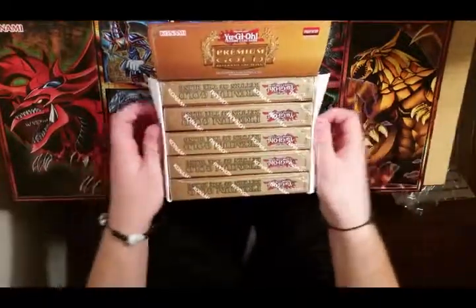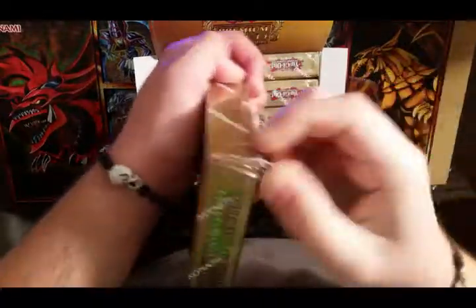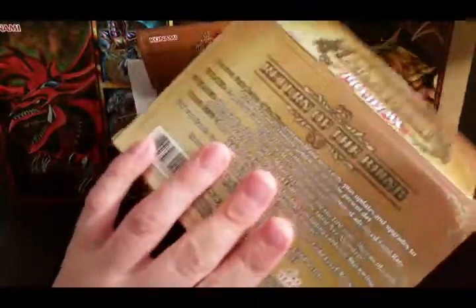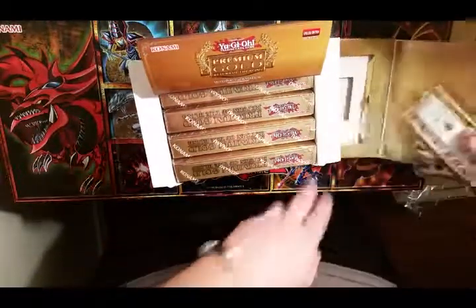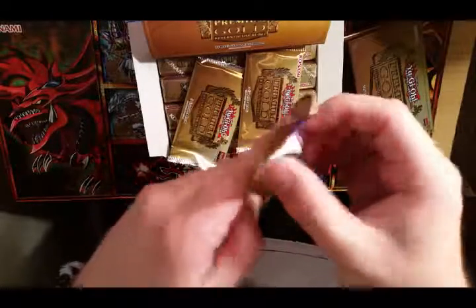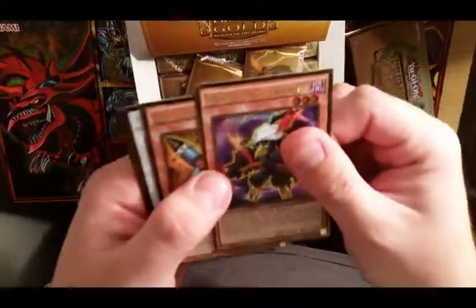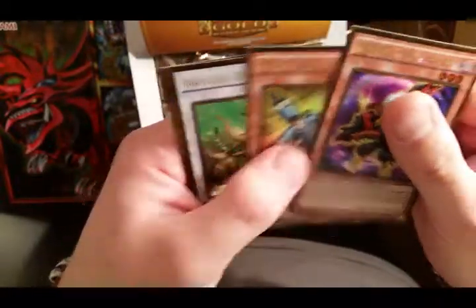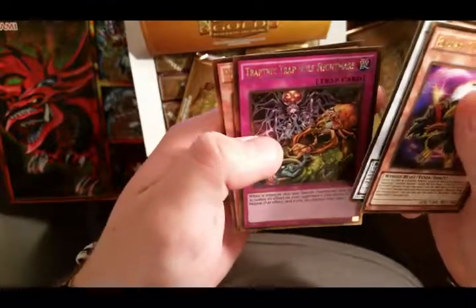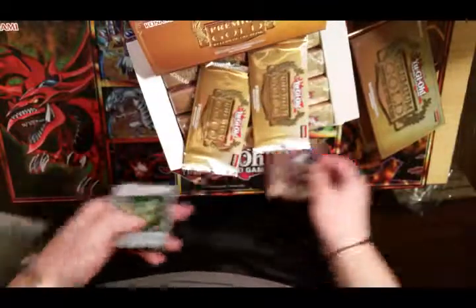All right, here it goes, box number one. Feeling something - put these off to the side here. We got a Black Wing, Panaki the Waxing Moon, Junk Giant, Materia Beast, Trap Trick, Shrapnel Nightmare, Mystic Beast of Circuit. Not too bad.